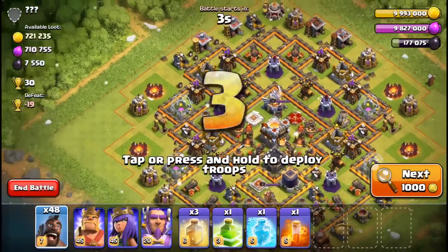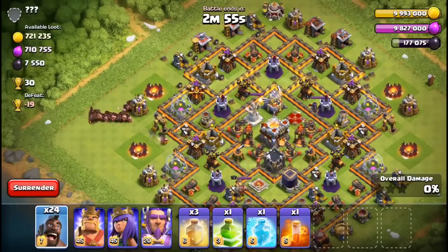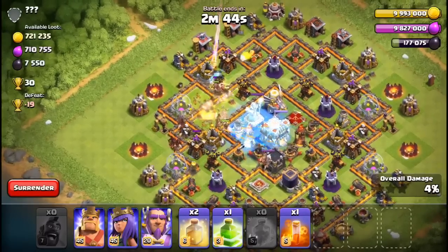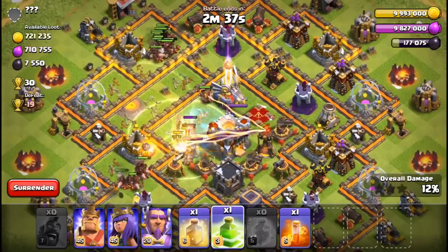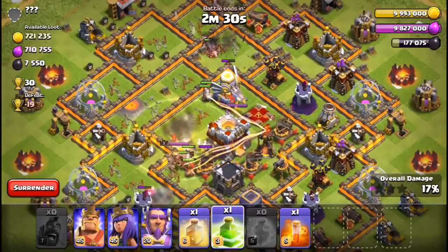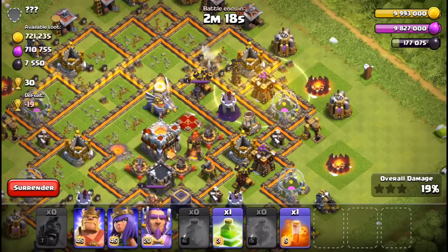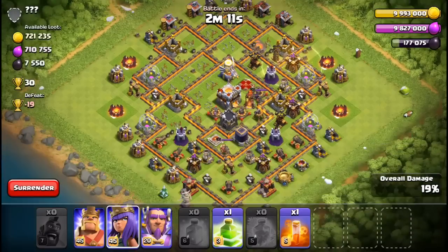We're gonna push this — throw all the hog riders in. I have to be careful making sure that my hog riders are protected. This is looking good — oh wow, we're in! Whoa, the inferno tower is burning. I should have brought two actually, I'll remember that next time — maybe more than one. That evil artillery almost went down, so that's gonna be a problem. I don't have anything to hit that. Maybe if I had a skeleton spell but I came with poison.